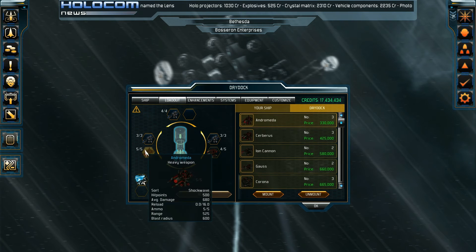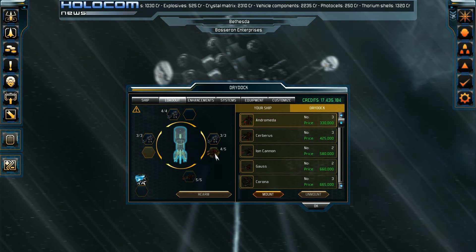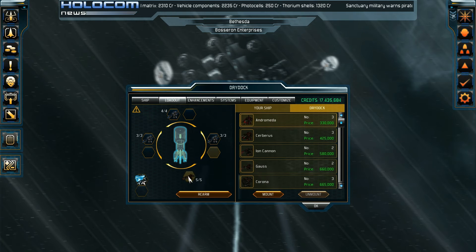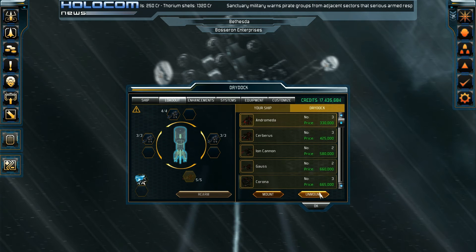Anyway, going back — Andromeda, that's not bad. Hyphaestus, give me that. And a Gauss weapon, my favorite — 1550 damage. Thank you.